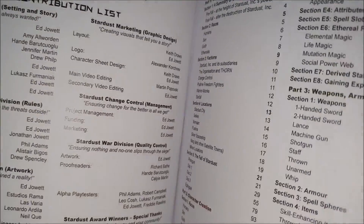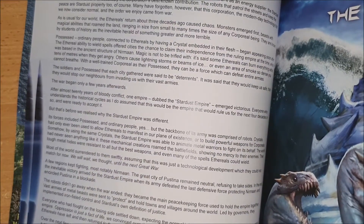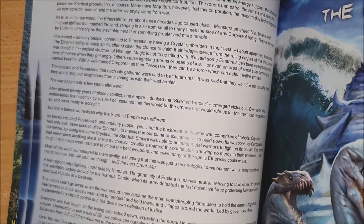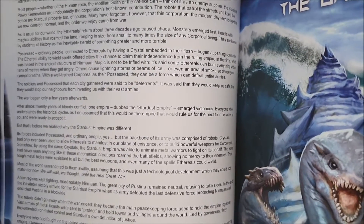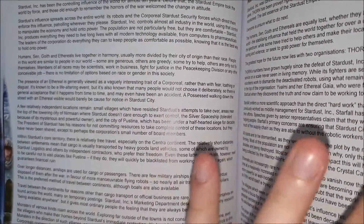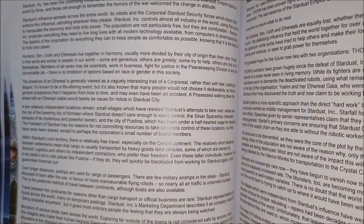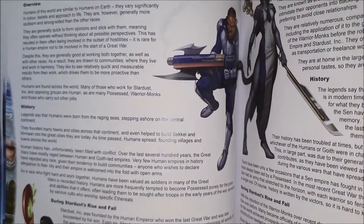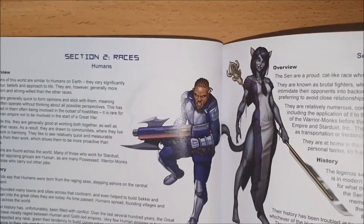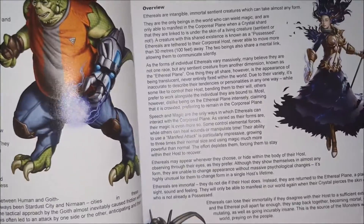We're then going to go on to the contribution list and contents, but also a one-page summary that tells you everything you need to know about the world in general and what it's like to live in it — an expanded version of the half-page I showed you in the pocket edition. What I will have is details on all of the races and the factions you'll find in the world.